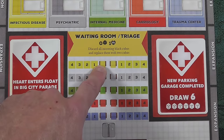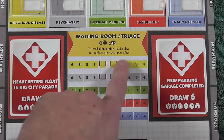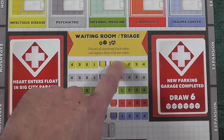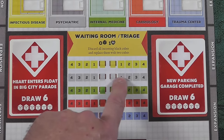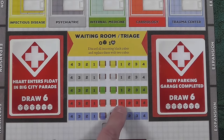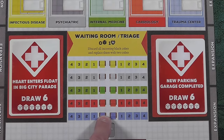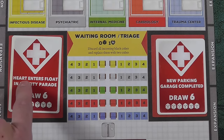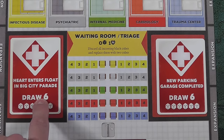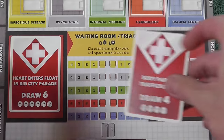At the beginning of each turn you're going to draw and place a card into the left triage and the right triage. These little waiting benches represent single patients. You can see there's one on each side — you're going to have patients in yellow (infectious disease), psychological patients, internal medicine, someone with a cardiology problem, and trauma, burns, and such. This card gives you some flavor text; what you're really being told to do is draw six cubes.